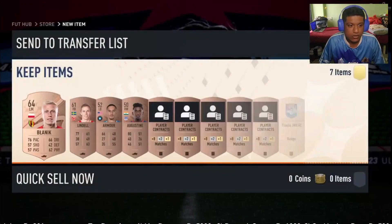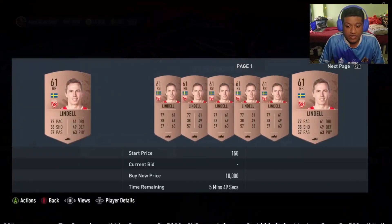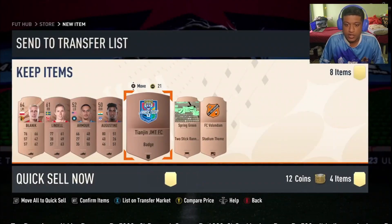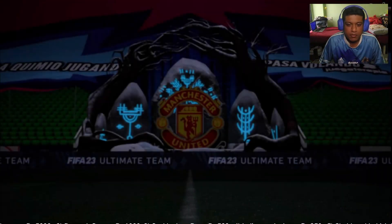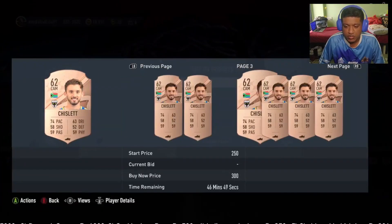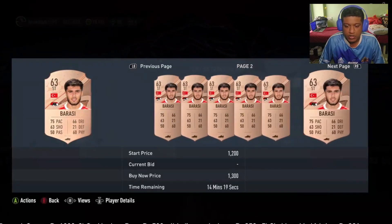This is the second pack we are opening. My luck is so bad that I haven't got any player worth at least 500 or above, and this would be a perfect example of how this method still works even if you don't get those players. Roughly around 7, 8, or 10 packs is what you need to open and you'll probably get one good player. Even if you don't, like this player goes for around 400 — you can sell him or keep him. Look, this player goes for 1,200.